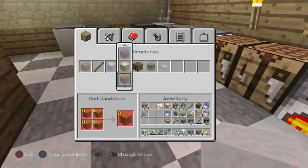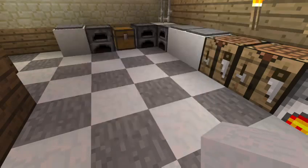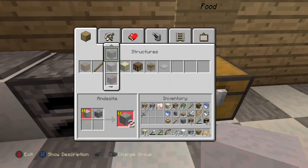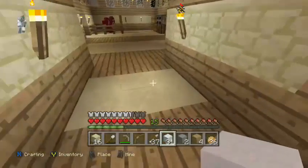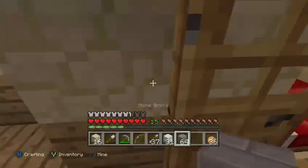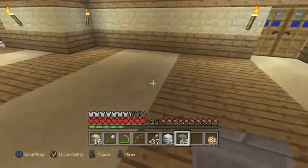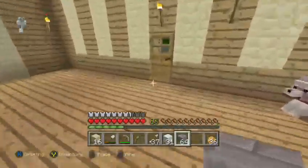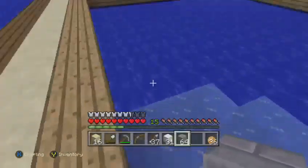Let's convert this into stone bricks. Yes! I got a stack from that. Let's get more stone. We've got a good amount of stone bricks — I might not even need more. Let's quickly build the pool. It's nighttime so I think I can just do the parameters of the pool. That's the least I can do right now — let's come out here and do the parameters.